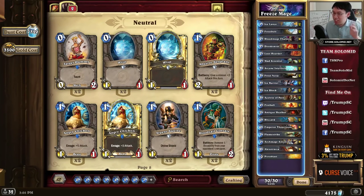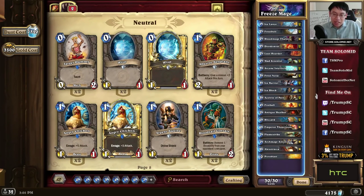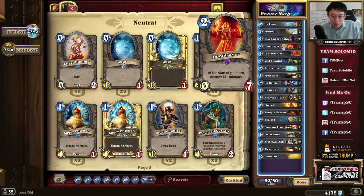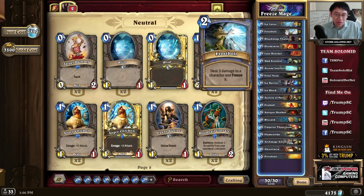The idea is simple. You stall the game with early game cards like Mad Scientist, Loot Hoarder, and Acolyte of Pain. You draw a bunch of cards with Arcane Intellect and Acolyte of Pain. You stall even more in the mid-game with cards like Blizzard, with the combination of Frost Nova and Doomsayer to clear the board. You do some very light clearing with Frostbolt.